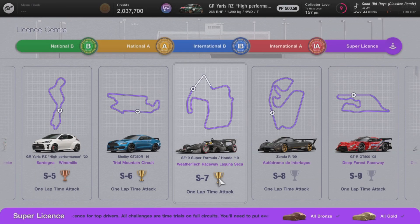Hey guys, it's Neil from the Schoolbusters, and in today's video I'm going to show you how to get gold in the Super License S7. We're in a Formula One car and this is difficult — it took me a good few hours.